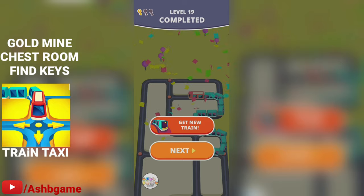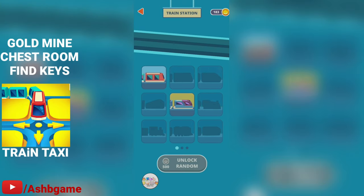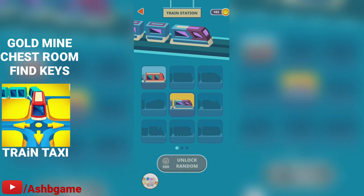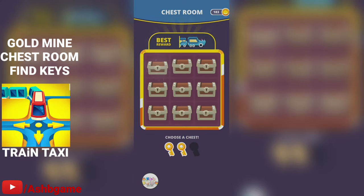Right now I'm just unlocking a new train — let's see what we get. Alright, we've got a sort of fast-looking train. Not so bad! The train stations aren't so great, but I'm back to the chest room again.